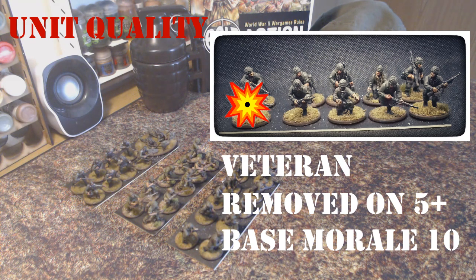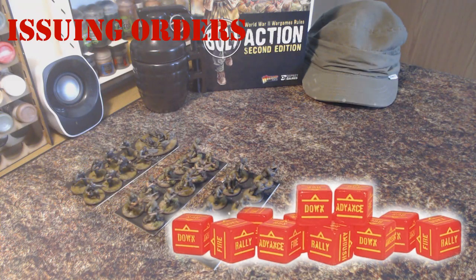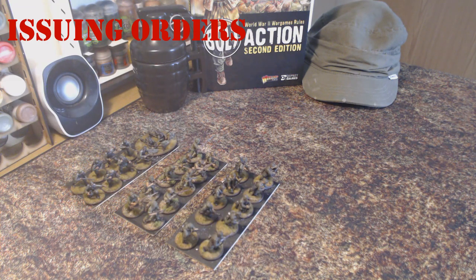An important point touched on in the previous army building video is that the better the troop quality, the more points you are going to pay for the individual troop or unit as a whole — always something to consider. Now that we know what different qualities units can have, it's time to look at assigning orders. For every unit in your army you need to assign it some form of dice, marker, or chit. At the start of each turn all the order dice are placed in a bag and removed one by one to determine which side gets to activate a unit. Let's look at the six orders that can be assigned to a unit.